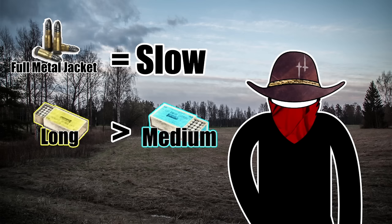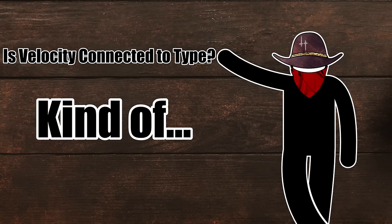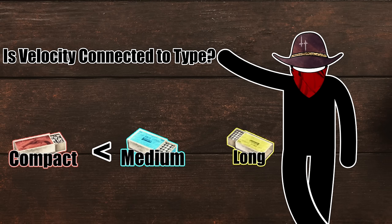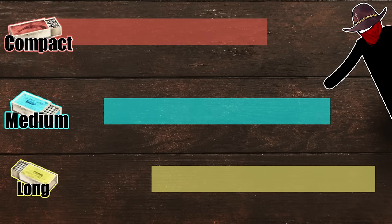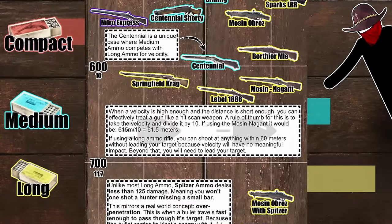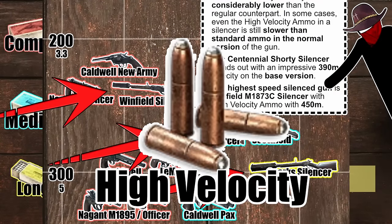First, is ammo velocity connected to ammo type? Yes, kind of — in general. Medium ammo is faster than compact ammo, and long ammo is usually faster than medium ammo. This is a general rule, but it's not universally true. Each ammo type spans a spectrum, especially if you include outliers. Check out my infographic for a visualization. The biggest outliers are the Centennial, Martini Henry, silencers, and high velocity ammo.